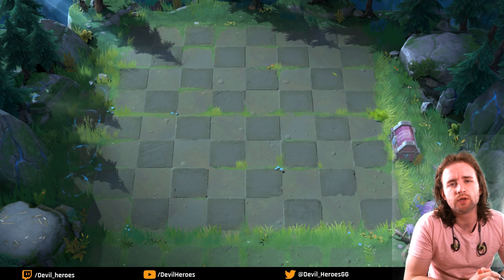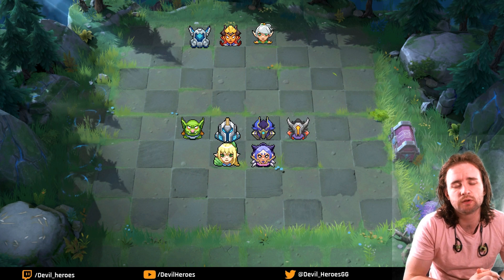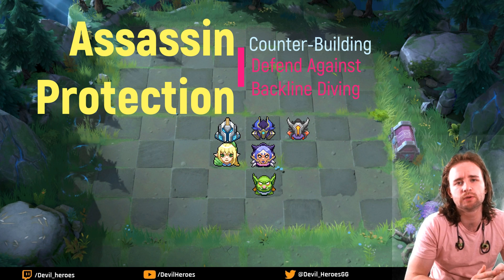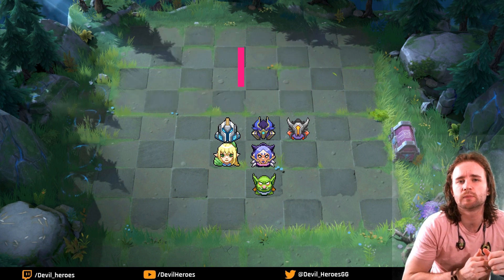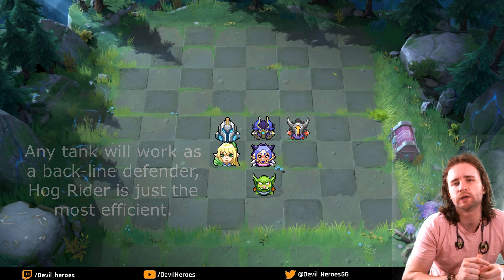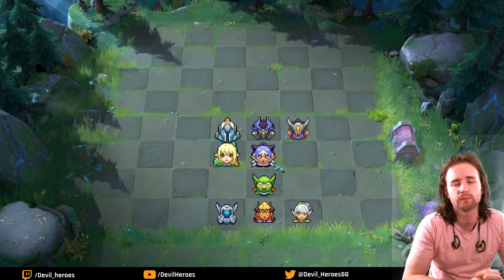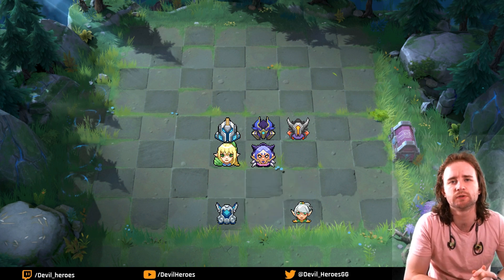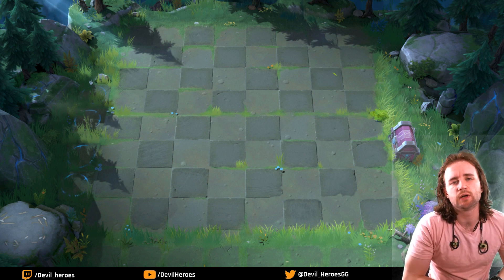One thing to note in all these team comps: when there are assassins on the other teams, it doesn't hurt to put certain units at the back of your build even if they're melee. My favorite unit to put at the back of my board is Hog Rider — he's a ranged unit so he doesn't lose DPS by being in the back, but if an assassin jumps to the back his passive becomes even more effective because he takes damage and then stuns the enemy assassins, allowing your ranged damage to get their ultimates off.